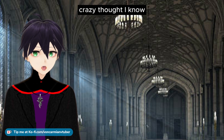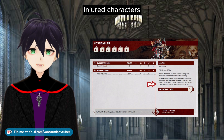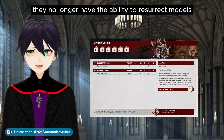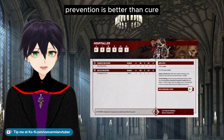Crazy thought, I know. So the Hospitaller's 5+ Feel No Pain and ability to restore wounds to injured characters is much more useful. They no longer have the ability to resurrect models, so you're not getting D3 Battlesisters back. But the Feel No Pain — prevention is better than cure.